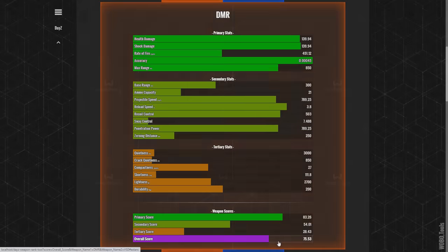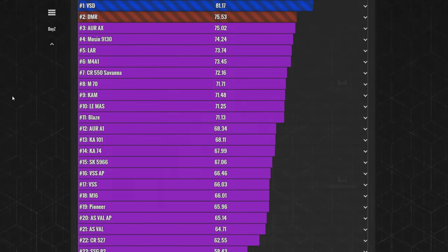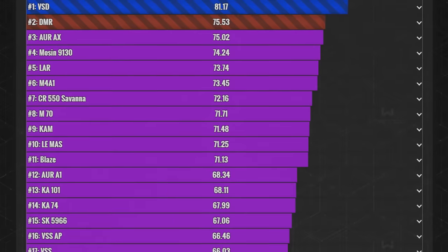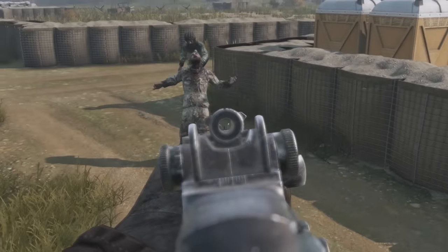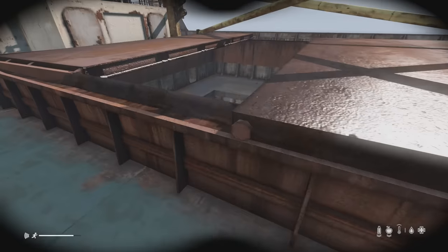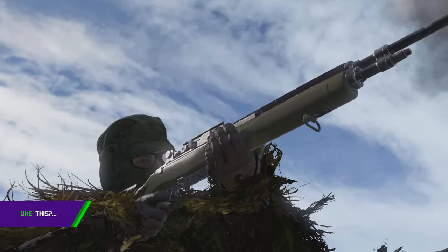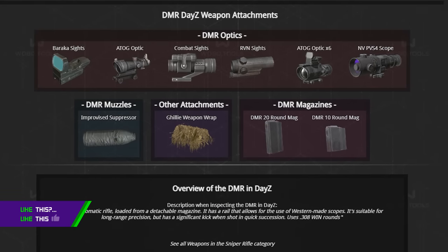The DMR ranks 6 points below the SVD on the weapon tier list, but this still makes the DMR statistically the second best weapon in DayZ, mostly based on how well-rounded it is — 3 ranks above the LAR and 13 ranks above the SKS, though these ranks do not consider rarity. The DMR and SVD are a lot closer than many people suspected, and many players will still choose the DMR over the SVD, especially since the DMR is easier to find and doesn't require an NBC suit to enter a gas zone. To summarize: the DMR is one of the best weapons in DayZ, and over time I believe the community will come to praise it as the jack of all trades that sits at a similar level to the SVD.